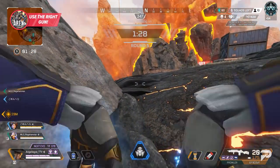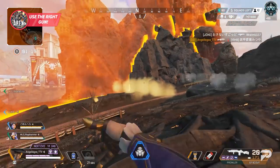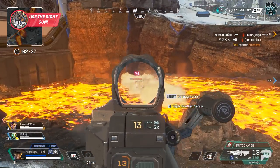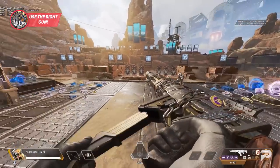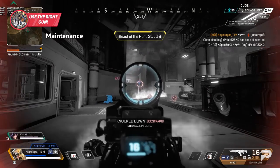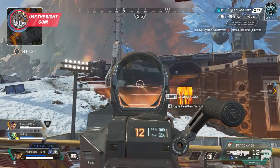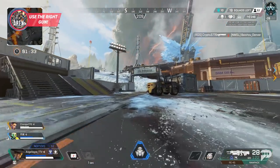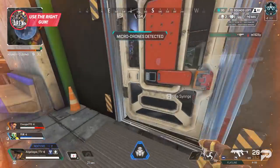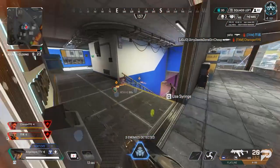Most of the high level streamers and pros you see doing this have thousands of hours on the game and have dialed in their settings so well that they can make sub-optimal situations work out in their favor. Rather than trying to outplay the game itself by taking gunfights with handicaps, understand the strength of each weapon and kit it out correctly. Got an R301 with a purple stabilizer? You can get away with throwing a 3x on it and taking some long range shots. If you haven't found a stabilizer yet and you only have a 1x, this gun is only good for medium and close range. Always choosing the best tool for the job given the situation will make aiming so much easier and cut out frustrating gunfights where you just can't hit a shot.